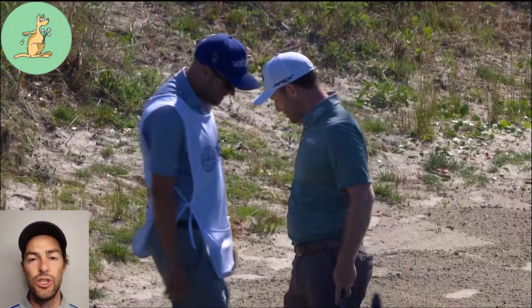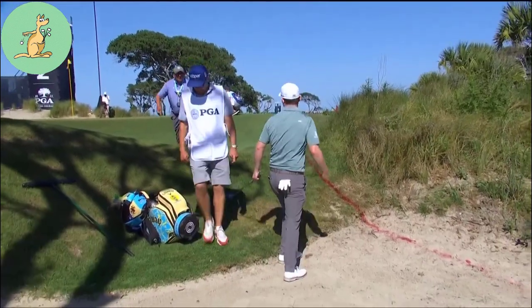Because his ball was plugged in sand in the penalty area, there's of course no free relief, so he took the red penalty area lateral relief option, dropping within two club lengths from where it last crossed that point on the edge of the red penalty area. But if it was embedded in sand in the rough — just outside the red penalty area, for example — there also would be no free relief, because the ball would be embedded in sand in the rough. Now if it was embedded in fairway height grass, the player would get free relief from that under Rule 16.3.